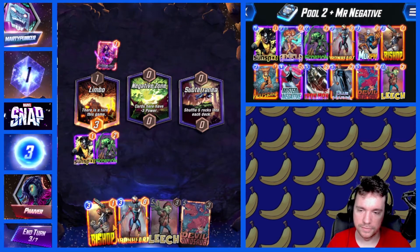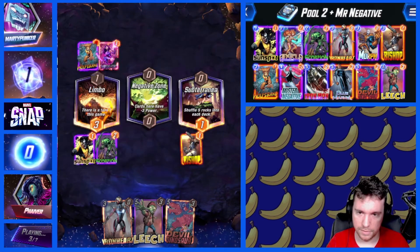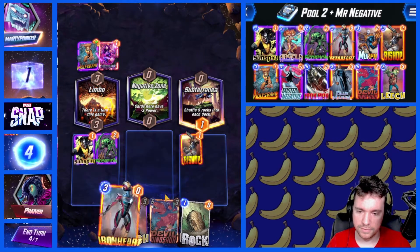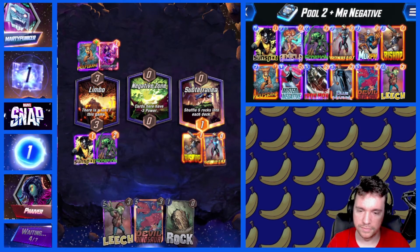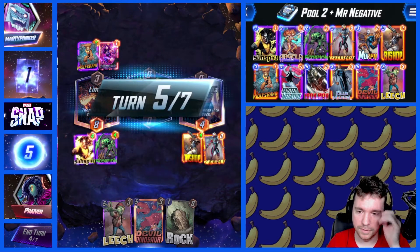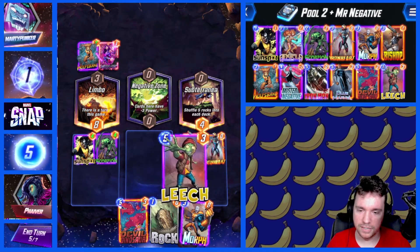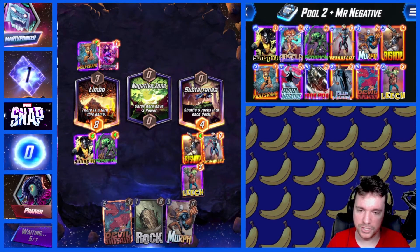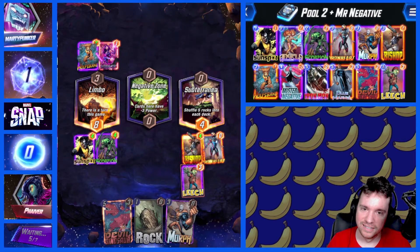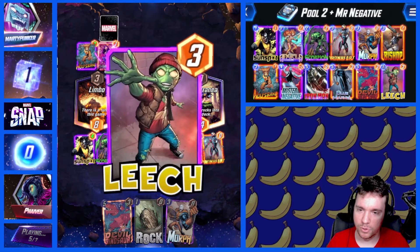Rocks. I think they're also playing Mr. Negative. And I'm just going to Leech them. Leech is so powerful against cards that have text. It makes our Morph worse, but Morph is already kind of bad.